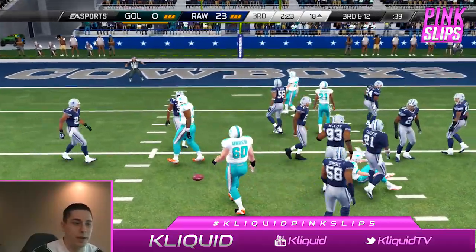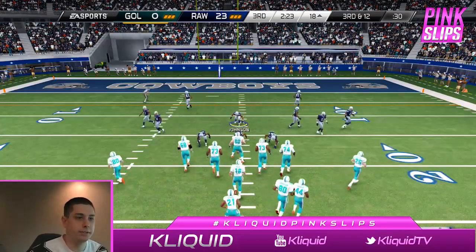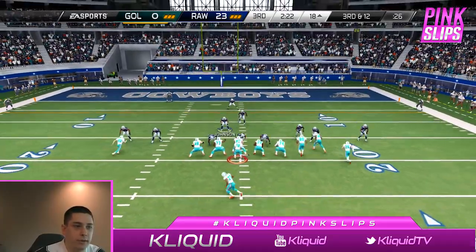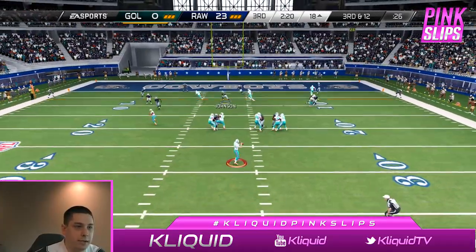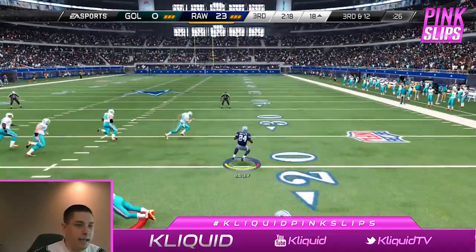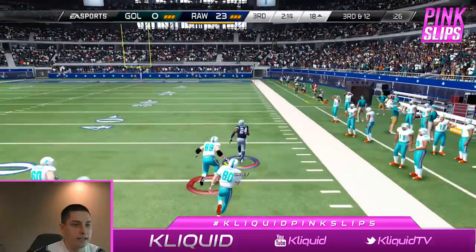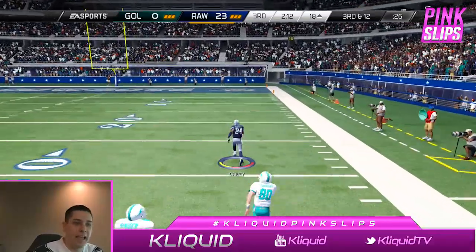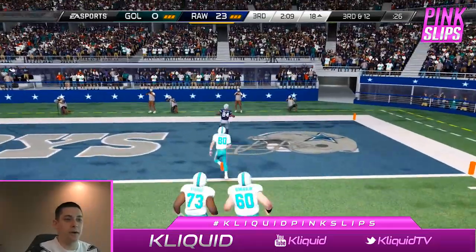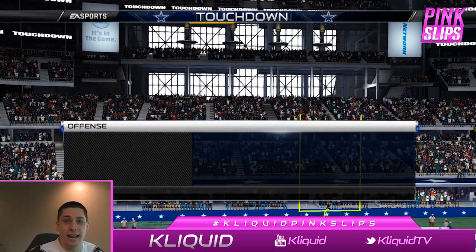More zone coverage on second and ten — I want him to throw it over the middle again. Third and twelve now, more zone coverage. I'm going to keep trying him with zone as long as he keeps testing me over the middle. Another pick — that's Champ Bailey this time, and this one is going to the house! Champ Bailey, baby — Madden 25 Champ Bailey scores to go up 30 to nothing. This is getting out of hand.